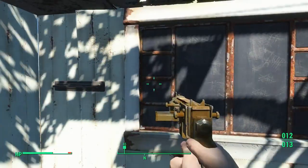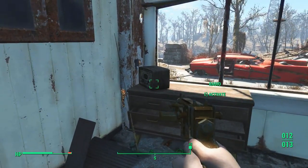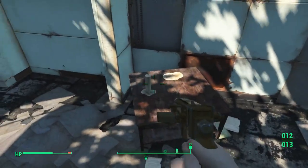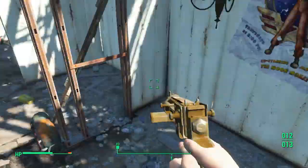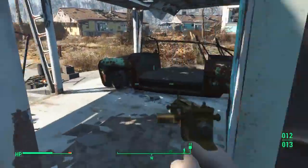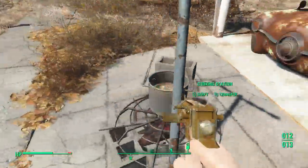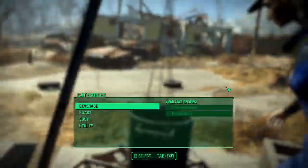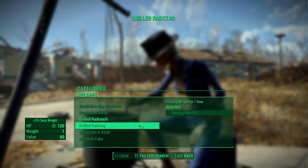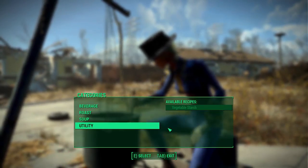It's right away in there. Pre-war money — can always be useful. Nothing in the dresser. Doesn't look like this is the place, considering I don't even see a dresser. Is that a cooking pot? I'm assuming roast. Grilled red radroach — that's not what I meant to do.